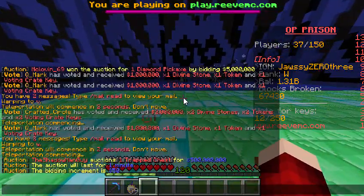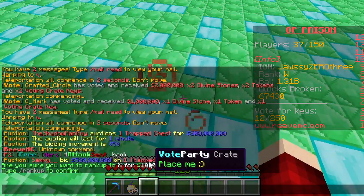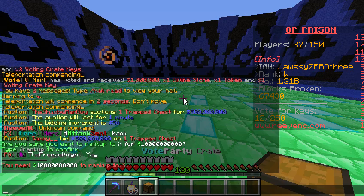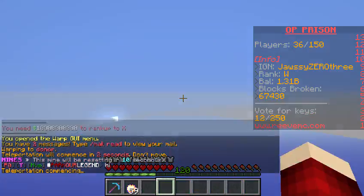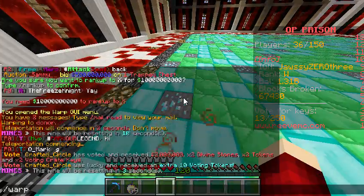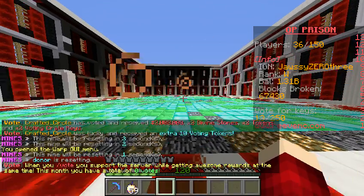Mine V - you've seen it: diamonds and emerald blocks, big deal. I wonder what mine X looks like - I need 10 billion for that. Don't judge me. Yeah, that is 10 bil. Let's go to W - it's diamond and emerald blocks and diamond ore.